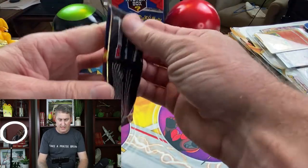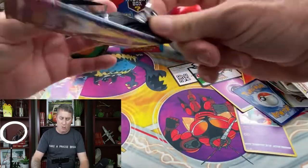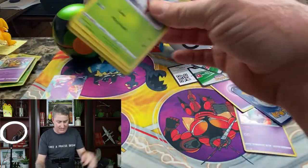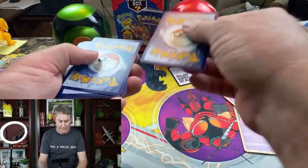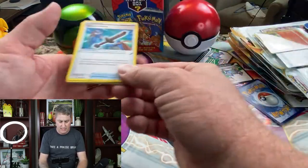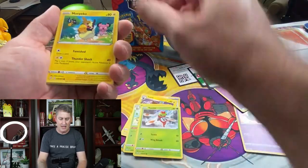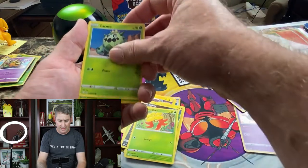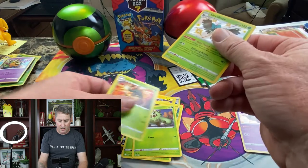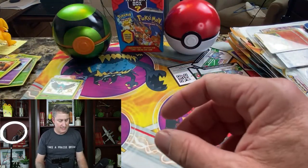Going ahead and hopping into the next Shining Fates pack. I want that VMAX Charizard really bad — I mean, who doesn't, right? Rusted Sword, Luxio, Thwacky, Yanma, Morpeko, Koffing, Gossifleur, Cacnea — into a Shiny Decidueye, into a non-holo Yanmega. All right, here we go, next pack, just going to blaze through them.